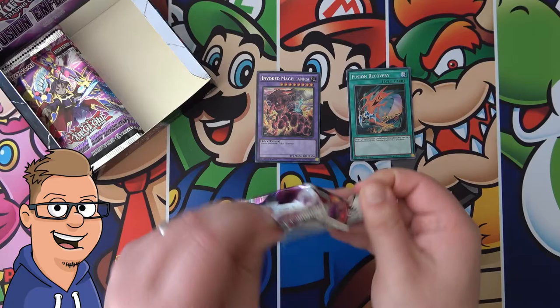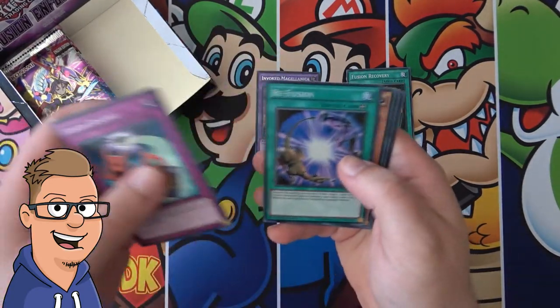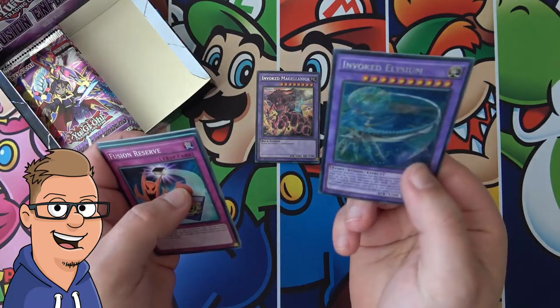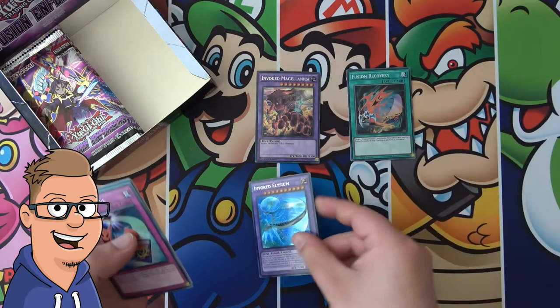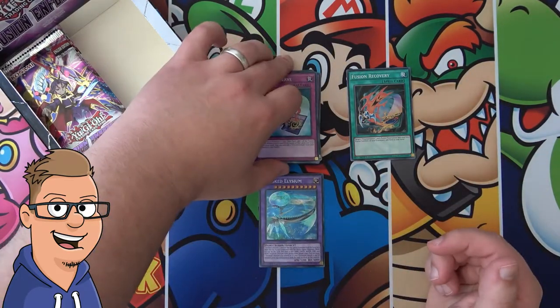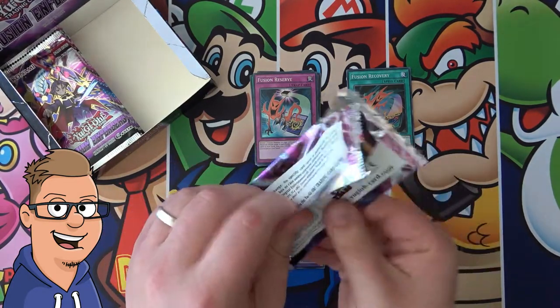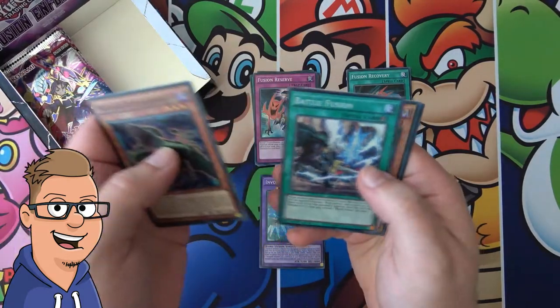Yu-Gi-Oh cards have started to turn in a direction where I can no longer read the names. And Invoked Elysium. Maybe let's just put it down there — looks cool, that's nice. At this point I don't even care what we pull because we pulled the two best cards in this pack.